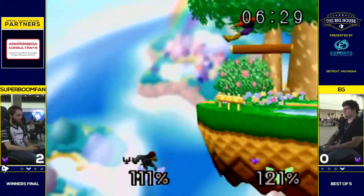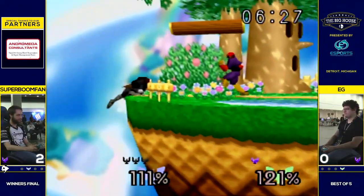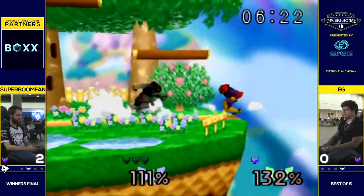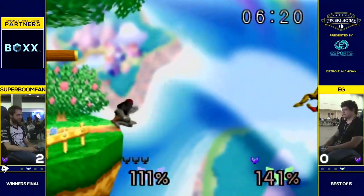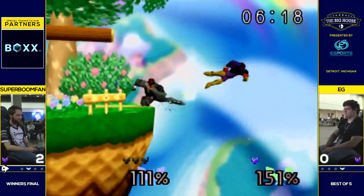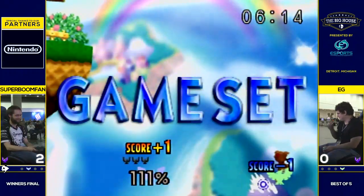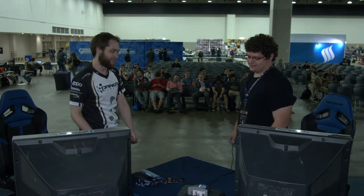You got to wonder if that Falcon Kick helps. Boom is just playing with him a bit here — crouches underneath it and down tilts. Dash attack. Just about anything will work at this percent. And that will be our winner's finals: Boom taking it 3-0 over EG.